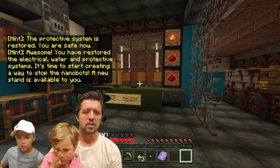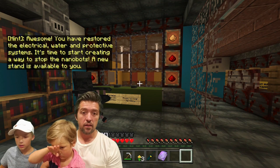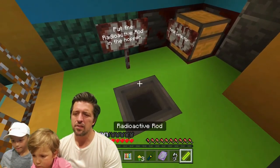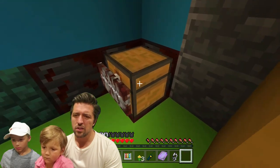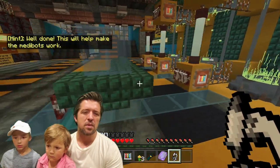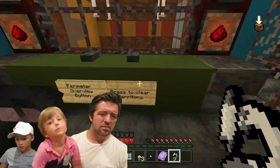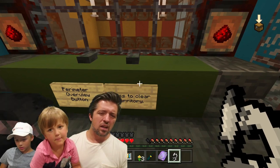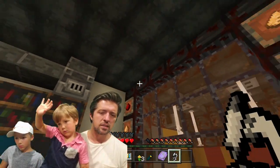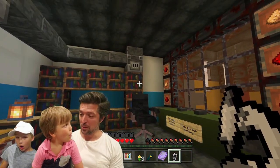You have restored the electrical, water, and protective systems. It's time to start creating a new batch of the nanobots. Put the radioactive rod in there. Press to clear territory. I don't know — maybe it... let me kill it. What was that? Can we just blow up a bunch of stuff around us?